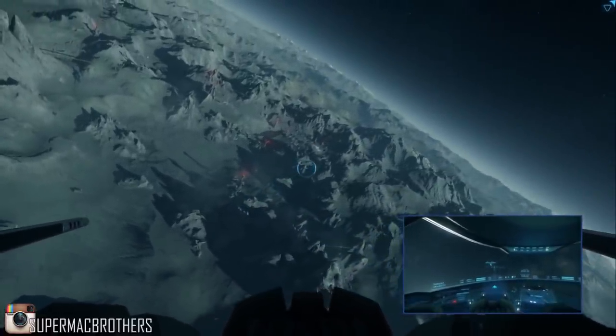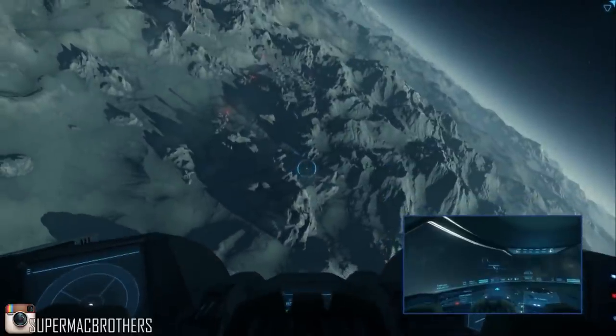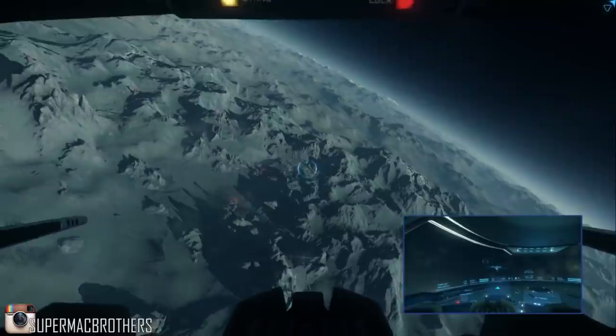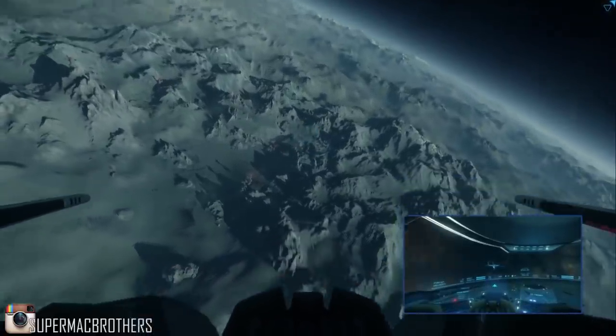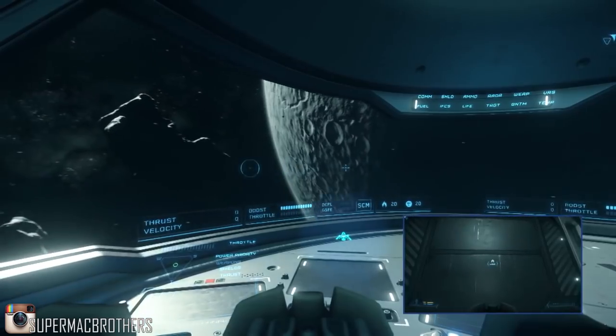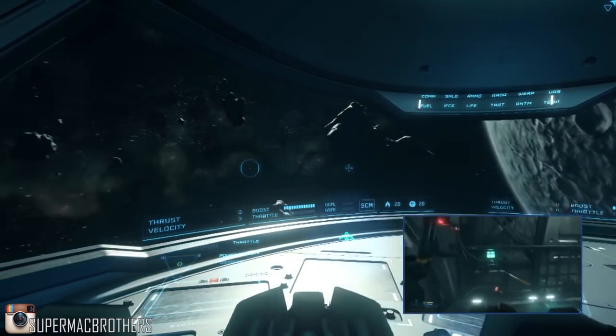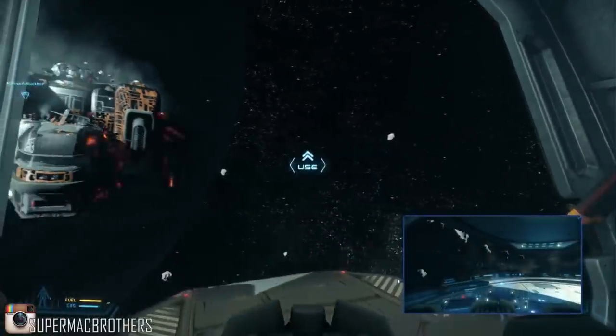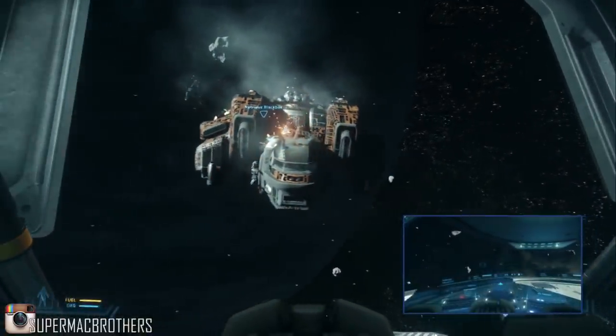After he got into his ship and started taking off, the incredible atmospheric exit just looks so real — it's out of this world. The amount of effort and fidelity they've gone to just to get you in and out of atmosphere is probably one of my favorite parts of this whole showcase. He then jumps to the last known location of the Starfarer, which is outside the moon of Delamar.